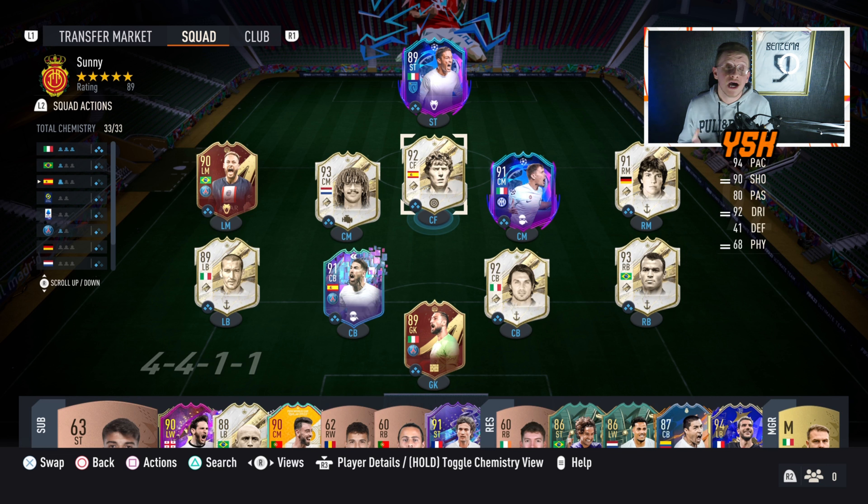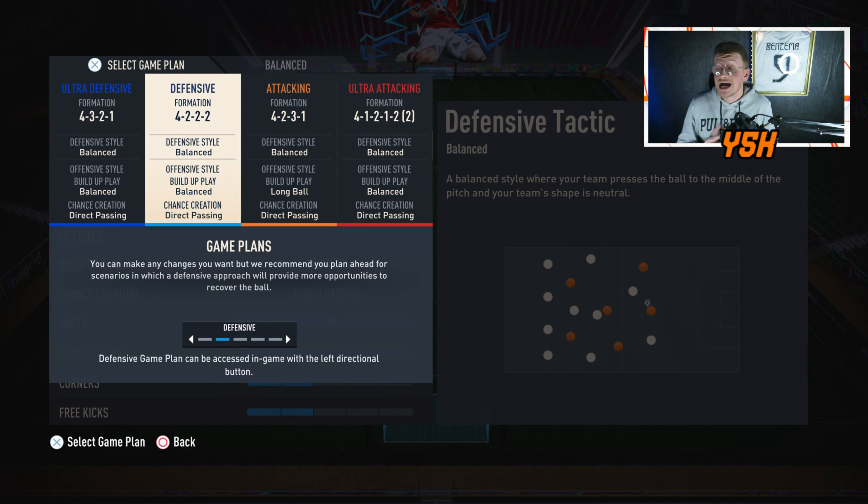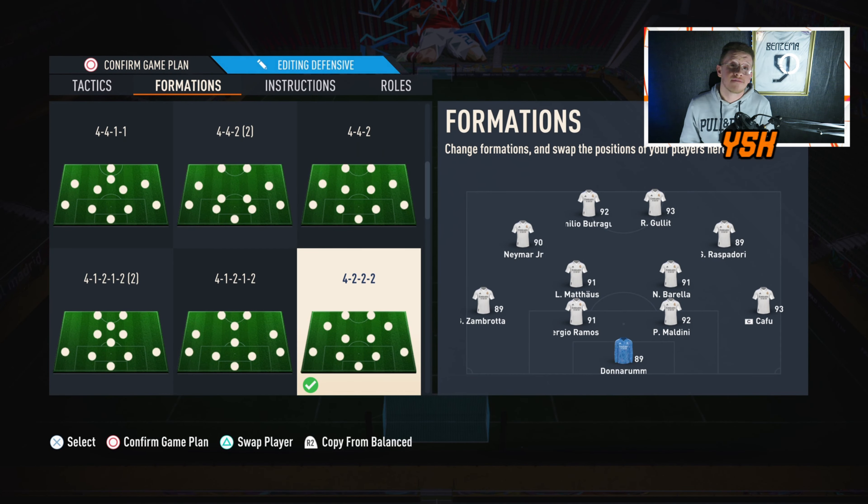I have used the 4321 and the 4231, but I always come back to the 4222 — it's my favorite formation to use on FIFA 23. With these custom tactics and player instructions I'm going to be showing you today, I have reached rank 1 on the last weekend league. We're also going to jump into some gameplay on Division Rivals so I can explain these custom tactics and player instructions in-game.